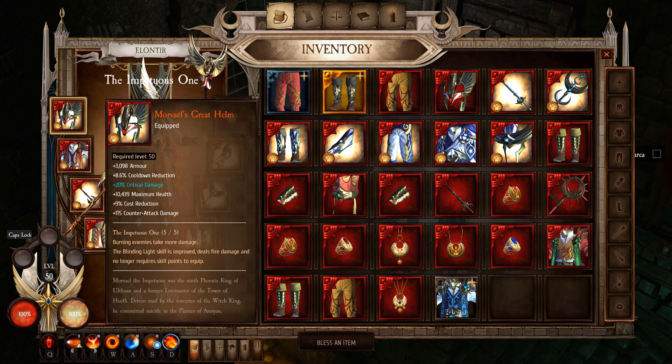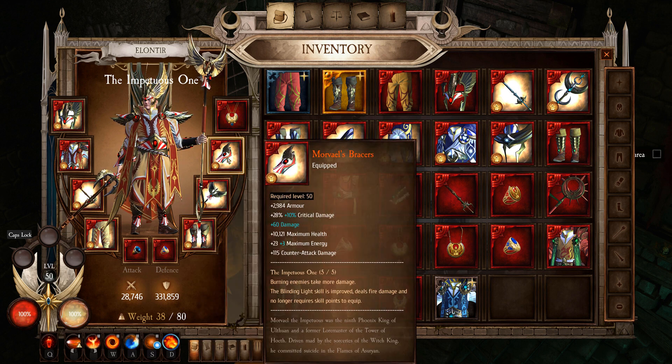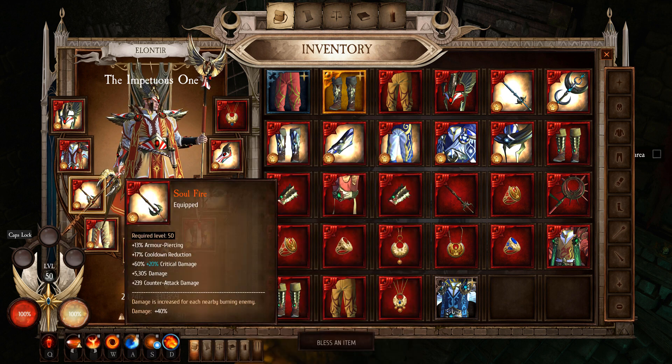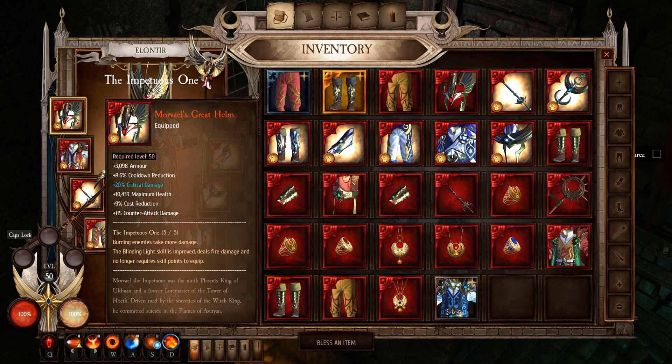The armor you need is the Morveils set — you need the helmet, chest, pants, boots, and bracers. The sword you need is the Soul Fire Sword, and the staff you need is the Phoenix Herald. Let's get into what each one of these does.